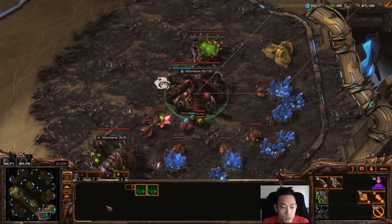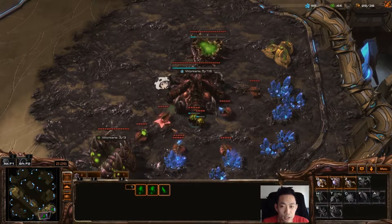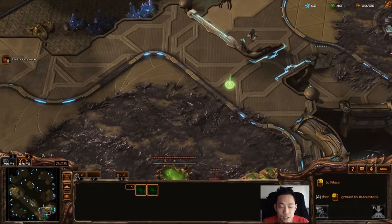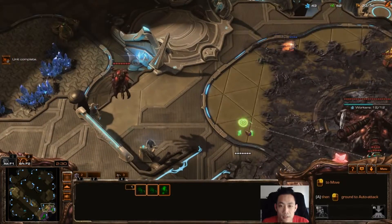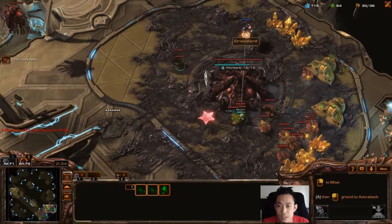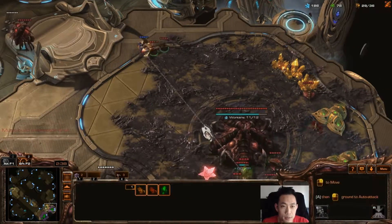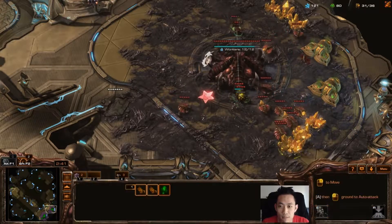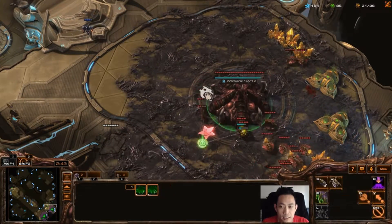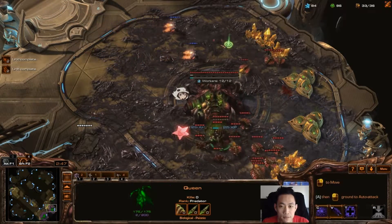Spreading out my overlords to make sure I have good vision for any drops early or later in the game. There's a Reaper already — I'm going to tag it with my Zerglings to deal damage and drive it away. I shouldn't have lost that first drone, but my Queen is coming out and will help protect the base.